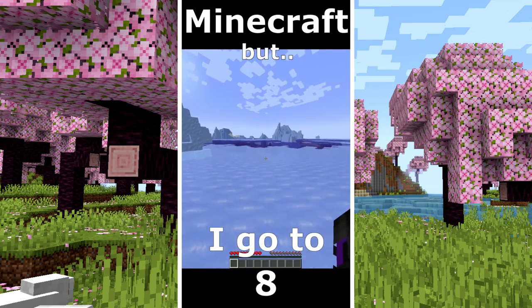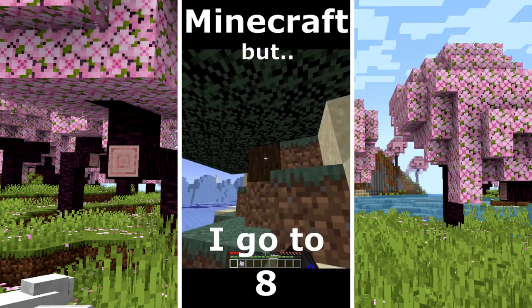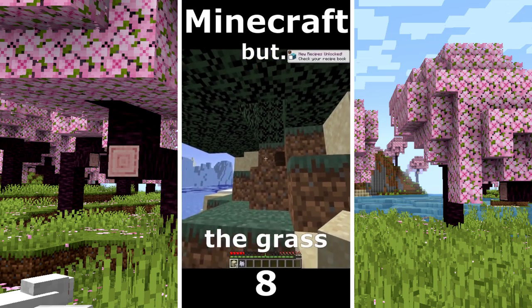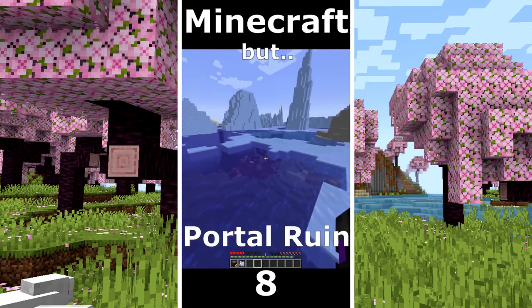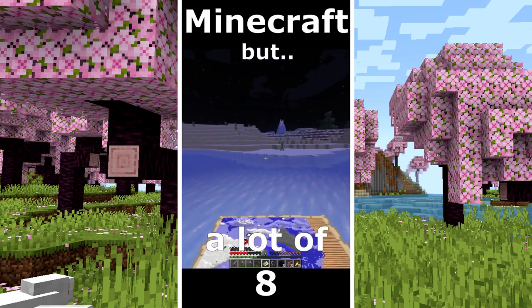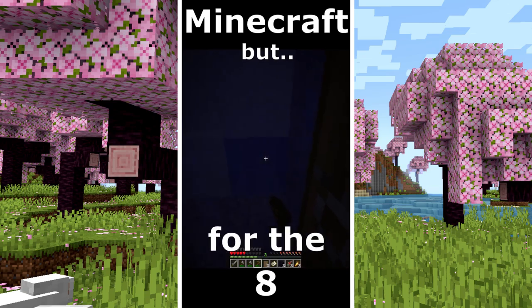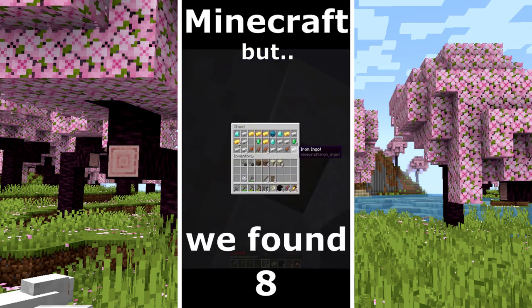Minecraft but I can't touch grass. I go to explore the ocean. Because I need some food, I go to beat some fish. I go to take some wood, because I can't touch the grass, I will play some sand, a port ruin, and we got some food. A shipwreck and I found a treasure map, but here is a lot of creepers. That was very close. I continue to search for the treasure underground. And now we found diamonds.